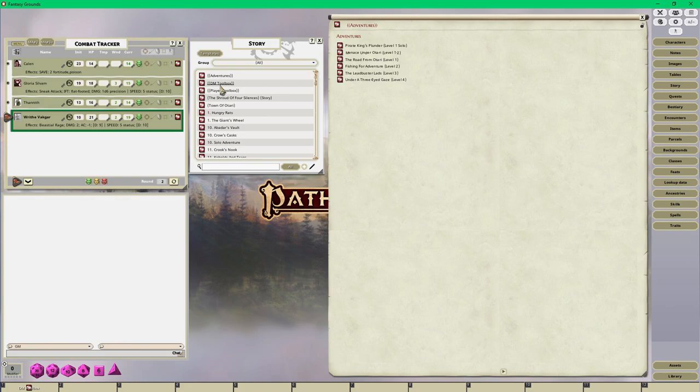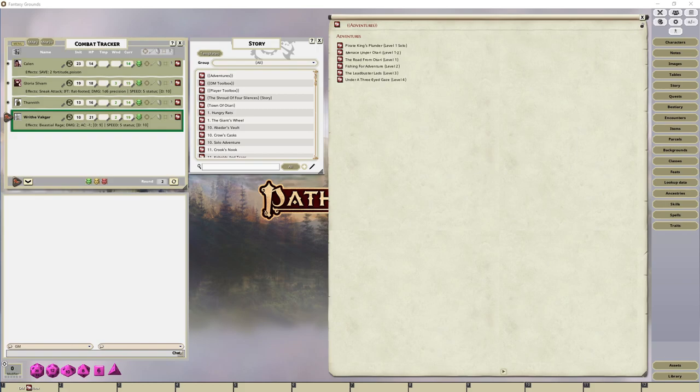When I run the game the players log in and I have my adventures and DM toolbox open. My player toolbox is content I create in a separate module that players can view only. Just like if you purchase any Pathfinder 2 adventure paths or D&D 5e official campaigns - you'll notice there's a player's guide and a DM's guide. That's the same concept here.